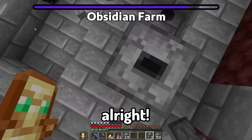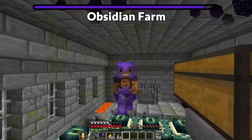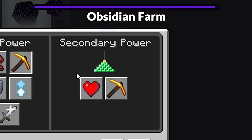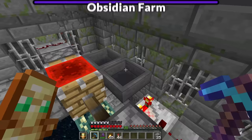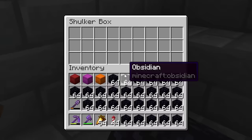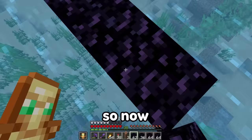Let's finish this up, cover up the other side of the portal, and go back in. Now let's go to the end, put down a chest and some hoppers, build a beacon with Haste 2, turn it on, and AFK this obsidian machine for one hour. That got me 28 stacks of obsidian - I think we're good now.